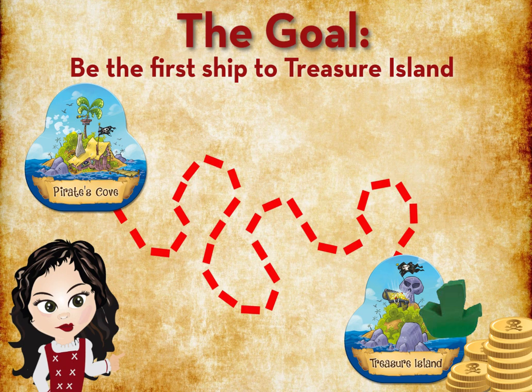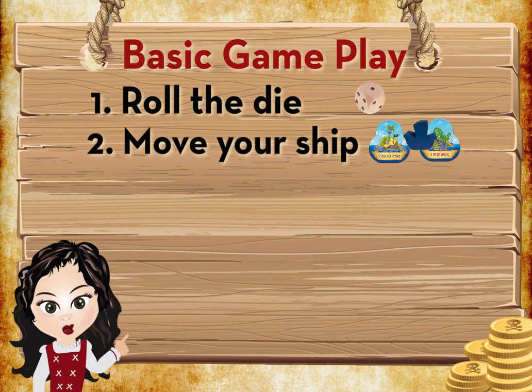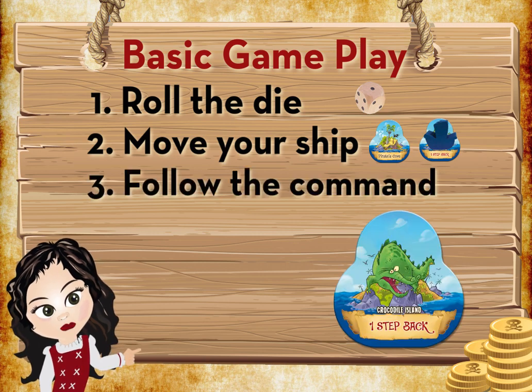The gameplay is so simple. Roll the die to determine how many spaces to move, then move your ship to the tile, and follow the command.